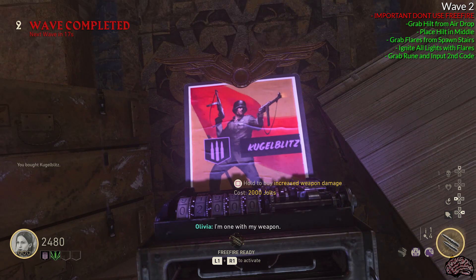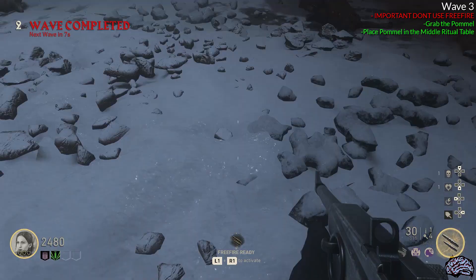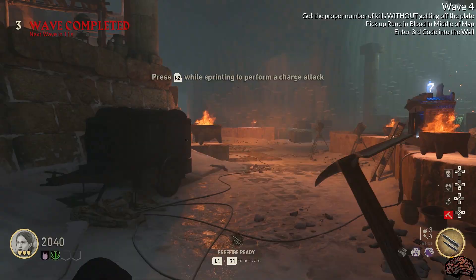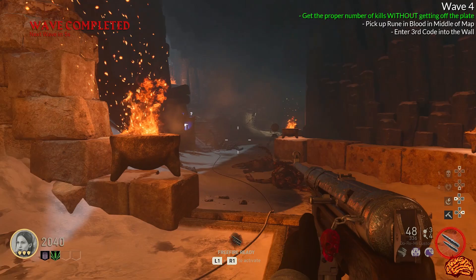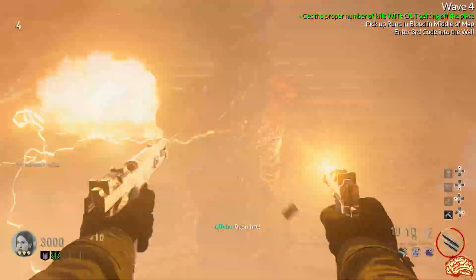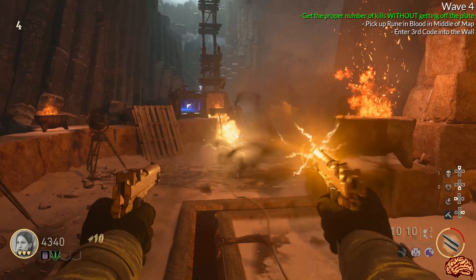For wave three, before you do your objective, wait for the airdrop to drop the pommel out by the rune wall. Pick it up and take it down to the ritual table in the middle and place it where you placed the hilt. Remember while doing your objective that you want to save your Free Fire — do not use it or lose it. If for some reason you're not at a full charge, use your uberladen to get it to full charge. Once the next wave starts, go stand on the circular pedestal at the base of the spawns. You have to get a certain number of kills while standing on this plate and you cannot get off it. I recommend having an SMG and picking off kills early, then once more zombies spawn in, switch to your 1911 and start spamming.